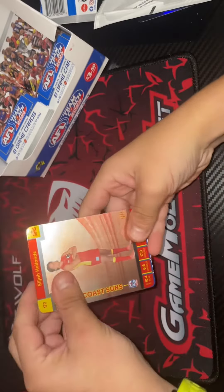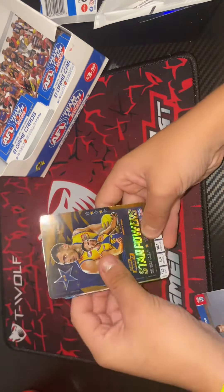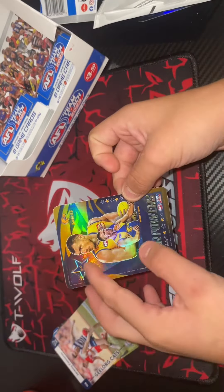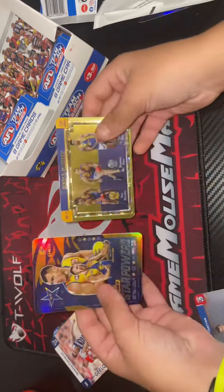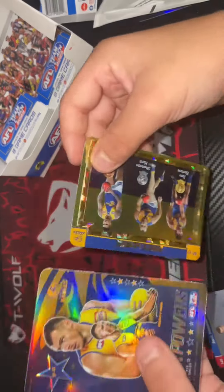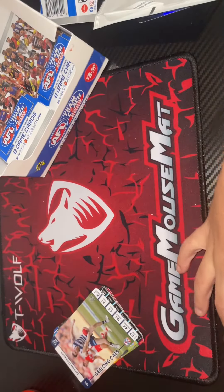Okay, we've got Elijah Hollands, Jack McCray, and oh, that is a nice card — a Team Star Powers. I don't have one of these yet. And look, we've got — this is definitely a West Coast box because we've got two hits for West Coast. That is nice, they were nice box hits.